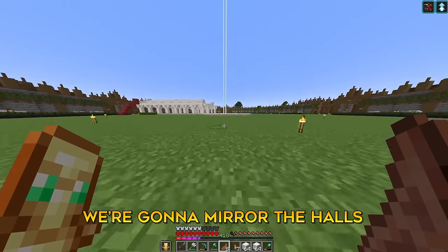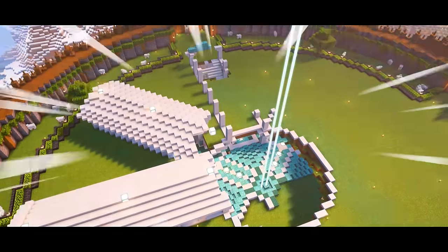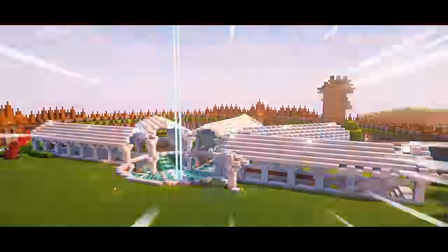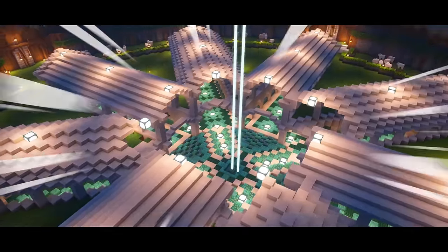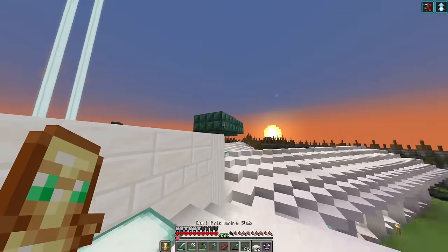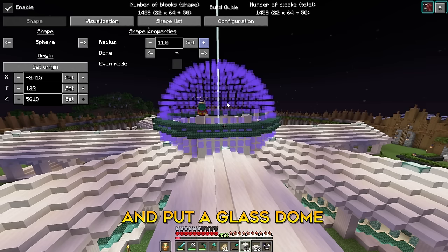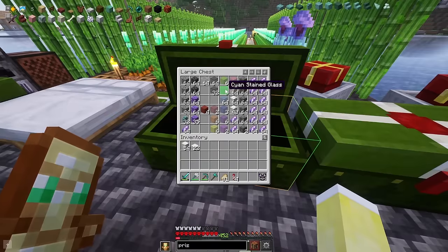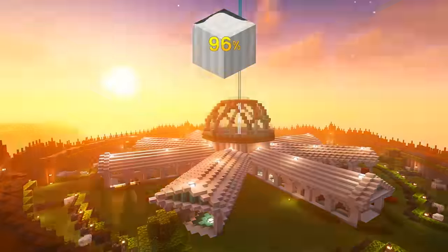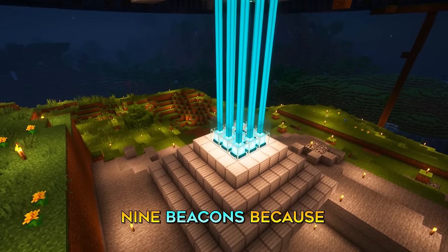Alright, and now just like the walls we're going to mirror the halls a couple of times. It's really hard getting this diagonal arch right. If you remember the circle mod we used, it also has a feature for spheres, so we are going to use that and put a glass dome over the center. The halls of the villagers are finally done, meaning we are at the last chapter of this journey.